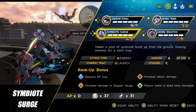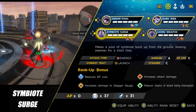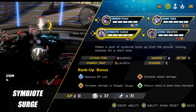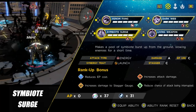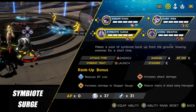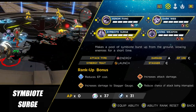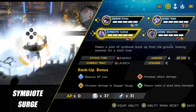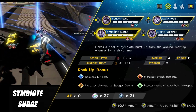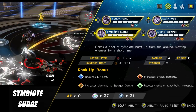The next ability is Symbiote Surge, and this one definitely makes up for the previous one being lackluster. You summon a pool of symbiote that bursts up from the ground, slowing enemies for a short time. The slow isn't very noticeable, but you're using it for the damage — the damage rating is an A, and in this gameplay footage you're hitting for around 30,000 without any specialized gear. Your combo flow is to use Venom Fang first to break an elite or boss's stagger bar, then follow up with Symbiote Surge for a heap of damage.